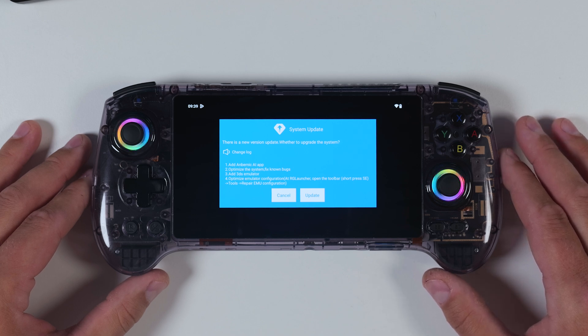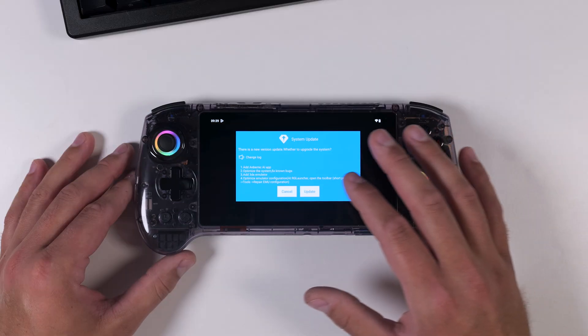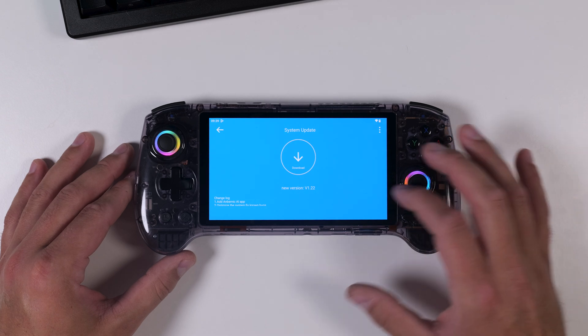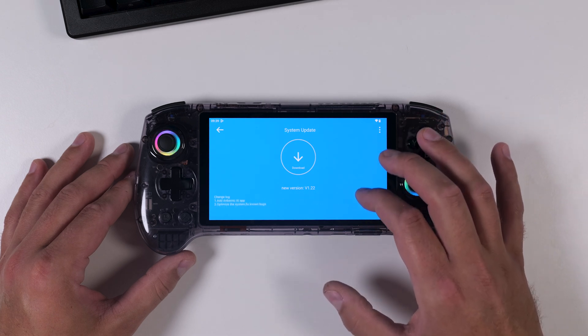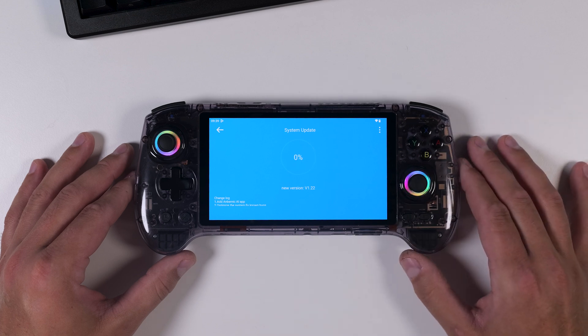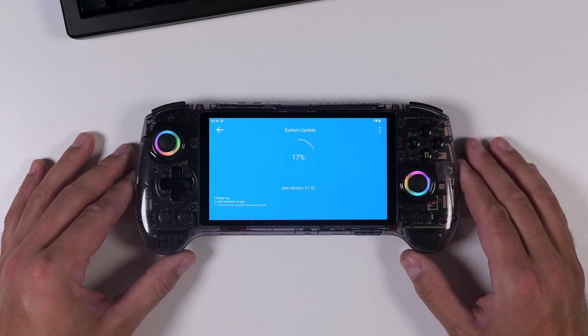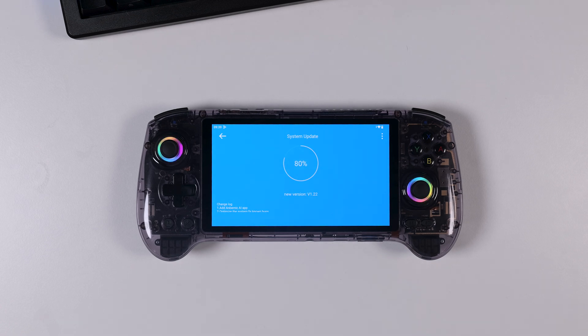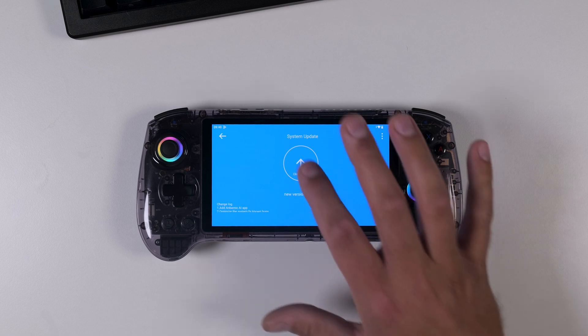Feel free to drop a comment below if you run into any issues and I'll do my best to help. Once you're ready, just tap the update button and then hit the big arrow in the center to start downloading. The update takes around 20 minutes to fully download and install, so feel free to step away and grab a snack. Just remember: after the download finishes, you need to tap the arrow again to actually install the update — it's not automatic, so don't forget that step.